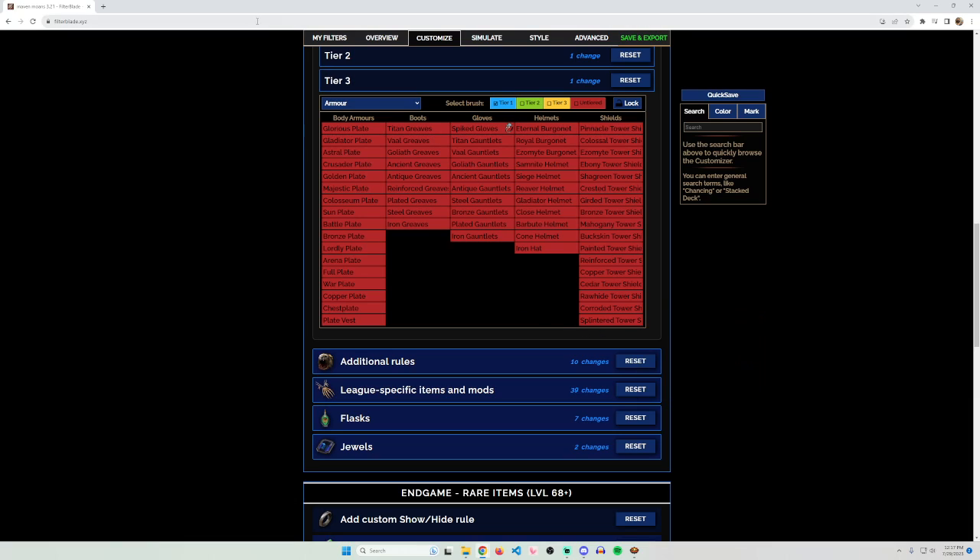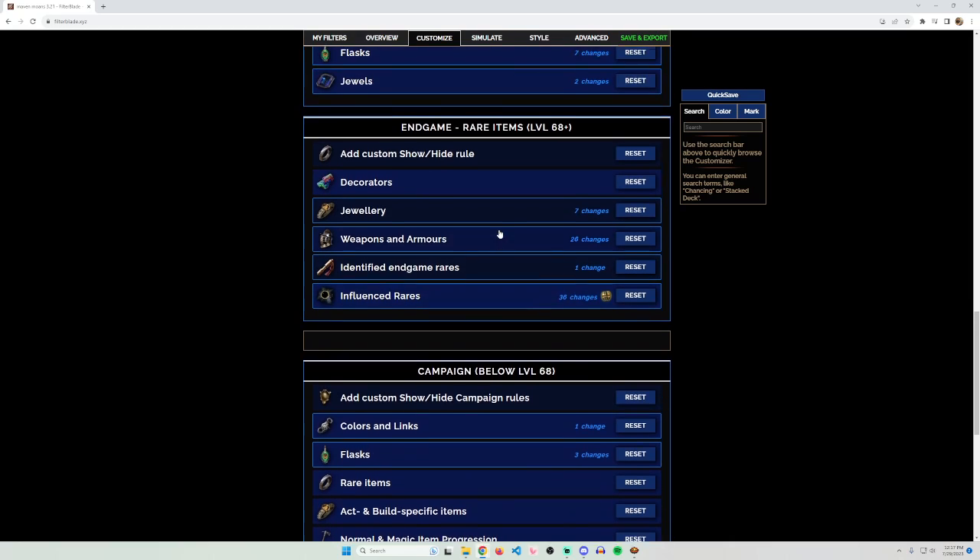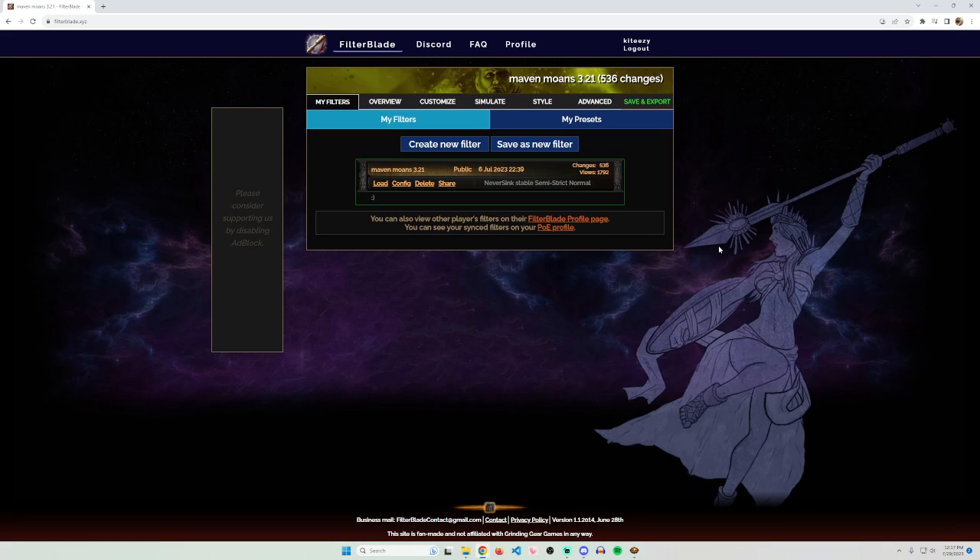Today I had the idea to make a video about loot filters, and I specifically wanted to talk about loot filters in the context of SSF. I know this has been a sore point for me personally because I've always struggled with: what loot filter do you want in SSF, what do you want to show, what do you want to turn off, how many loot filters do you need, do you need a new filter for every build?